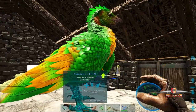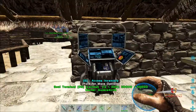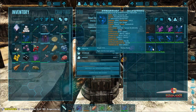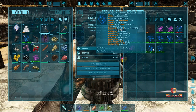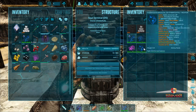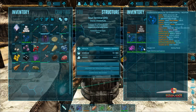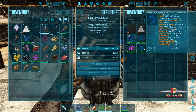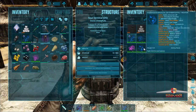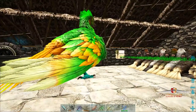We're gonna mate this one with these so we get a good colored one with all the stats hopefully. I did get another saber tooth - we only got that level 81 one, I did get a wild 156 but it's got poop stats. So I think we're gonna go caving with our raptors and see how that goes.